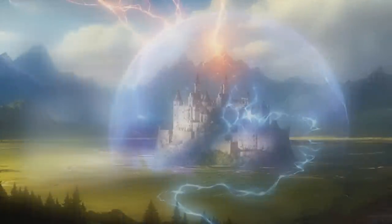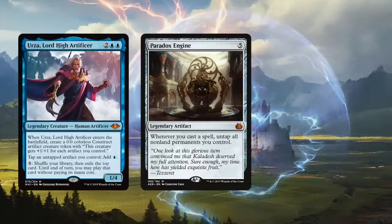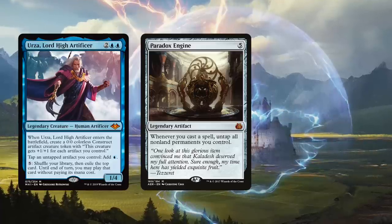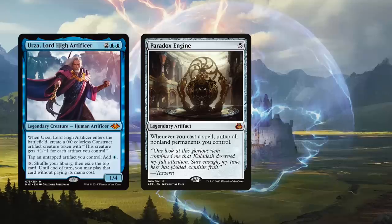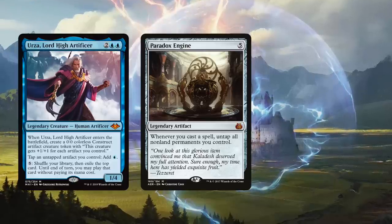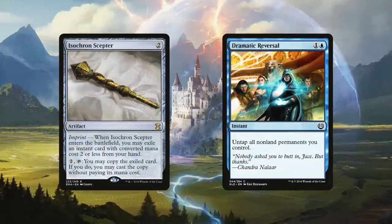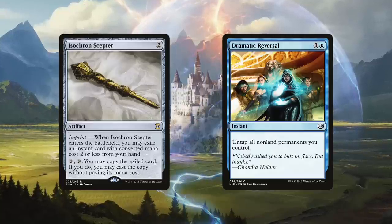Turning to Urza's third ability: Paradox Engine plus Urza means you can tap five artifacts — and remember, Paradox Engine is an artifact, so you only need four additional artifacts in play — then use Urza's ability to play the top card of your library without paying its mana cost, then Paradox Engine untaps those artifacts, allowing you to repeat as many times as you like. For redundancy, Isochron Scepter plus Dramatic Reversal means that if we have two mana available from lands or other mana rocks, we can use Urza's third ability to our own delight.